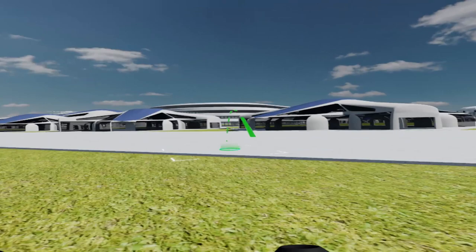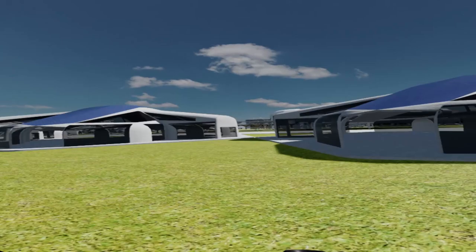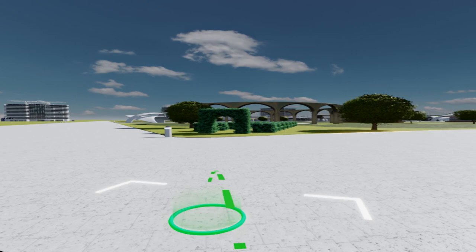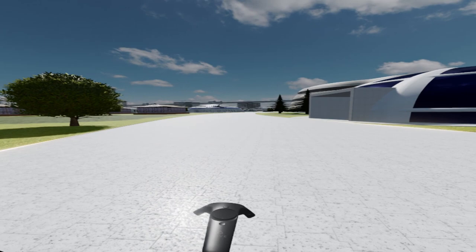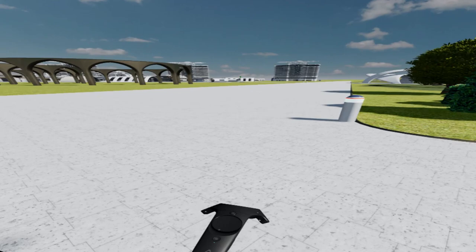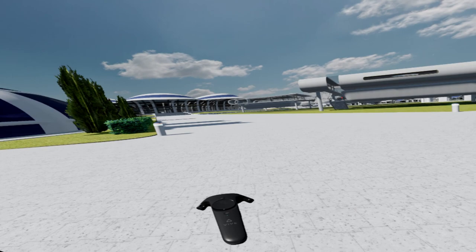I'm going to quickly walk around the city. This has basically been duplicated — I completed a few segments of this sector and then duplicated them around. Returning to the original segment we started at. There's a primary pathway here — I imagine that we'll want to place some planters along this pathway, but I haven't duplicated the planters around the city yet.